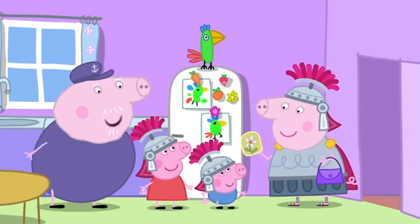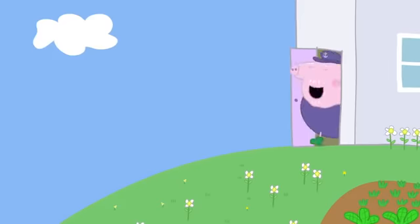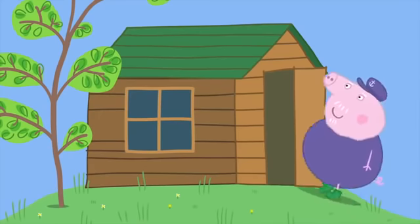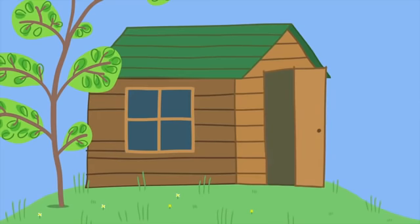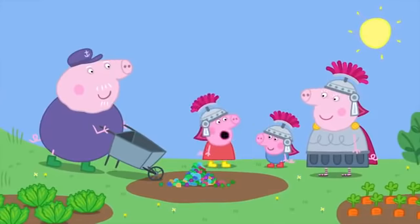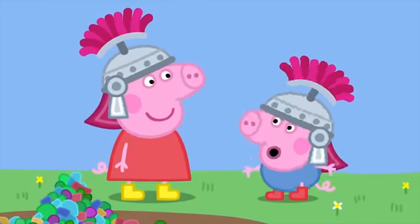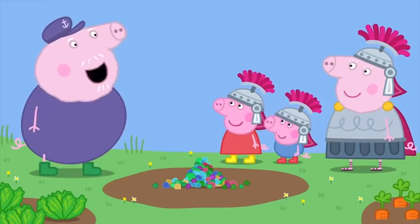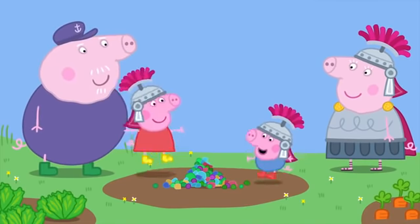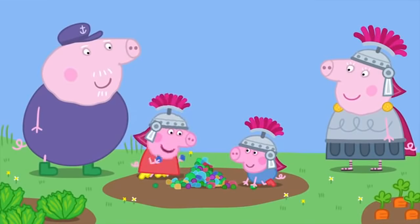We make a mosaic — what a good idea! You'll need some coloured pebbles. Follow me, I've got a whole bag of pebbles in my shed. This is Grandpa Pig's shed. Here we are — lots of coloured pebbles. George, what shall we make a picture of? Dinosaur! Good idea, George. You find the green pebbles for the dinosaur.